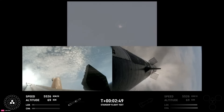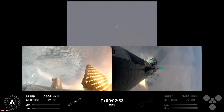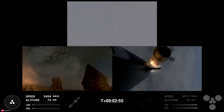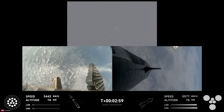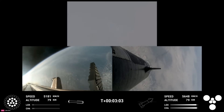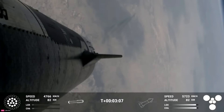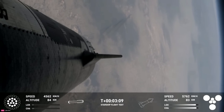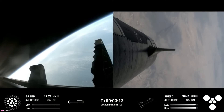Booster engine cut off. Ship ignition. Stage separation confirmed. Booster start off. Hot stage confirmed. Ship under its own power. Booster boosting back — looks like all 13 are lit.